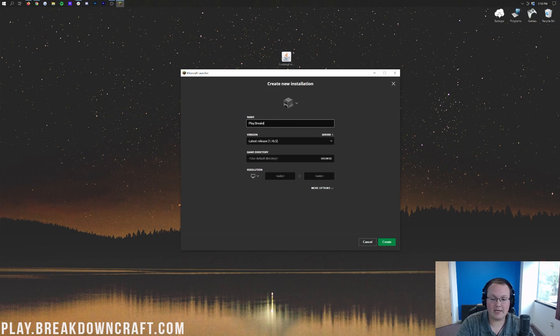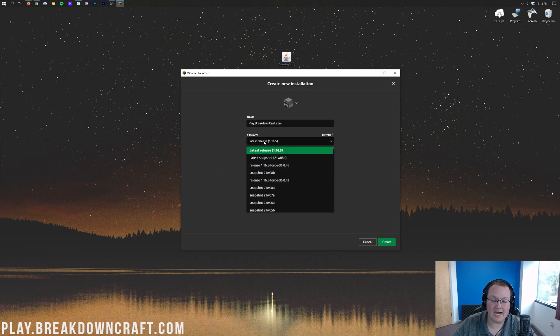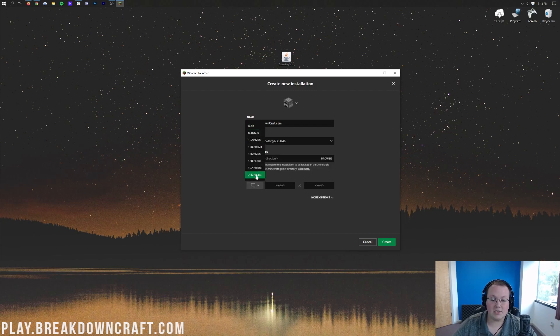But if Forge just doesn't appear even when the Modded tab is selected, click on this Plus New button. You can name this whatever you want. Then click on the Versions drop-down box and make sure you select Release 1.16.5-Forge. You may have to scroll down to find yours, but you will find Release 1.16.5-Forge. You can also change the resolution. Finally, click the green Create button in the bottom right.